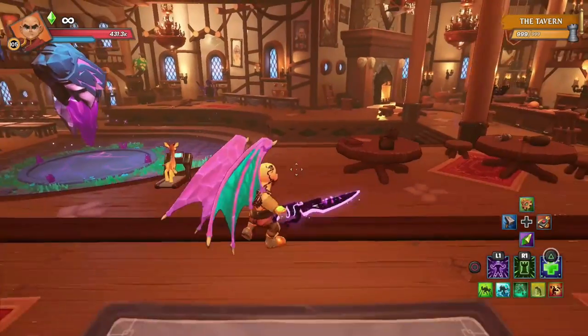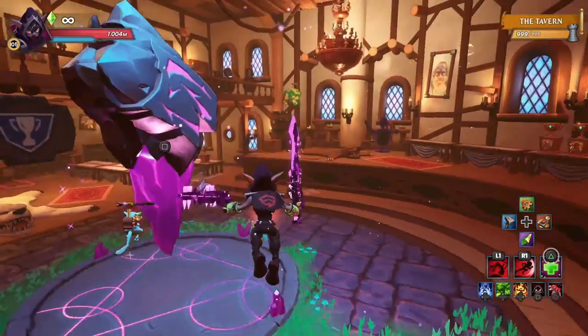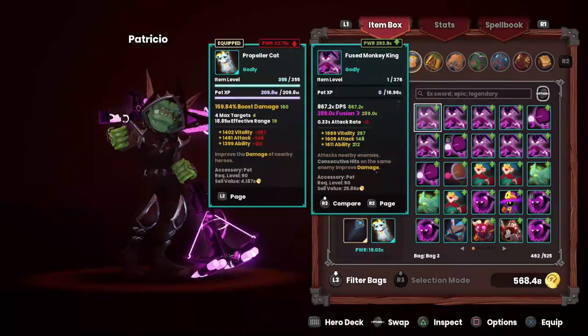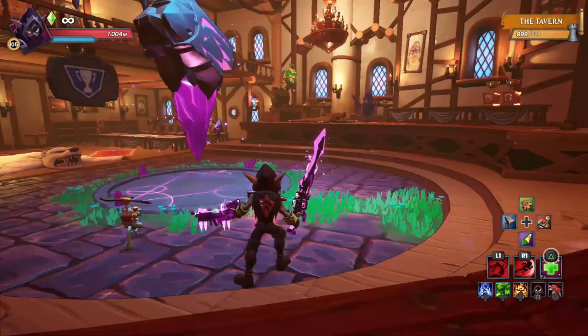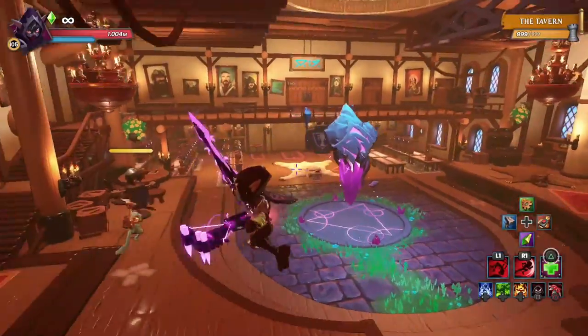If you're on a raw DPS hero like the Rogue, it's in your best interest to get a Propeller Cat. A Propeller Cat is a straight-up damage increase — take a look at it: 159.84% boost to damage. This drops from survival on the Alchemical Labs. Get to Alch Labs, get yourself a Prop Cat — it is a huge boost in damage output.